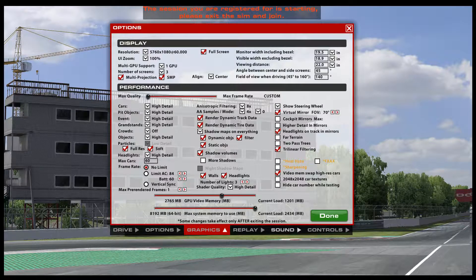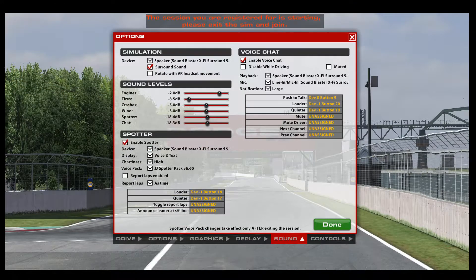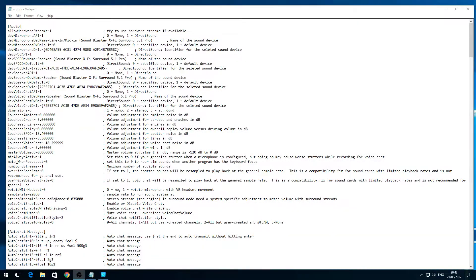So those are my little tips. I hope those have helped you. The first one is with sound — make sure you've got surround sound enabled. You might not like it, but for me I appreciate it because I can actually adjust the balance and hear my opponent cars when they're close to me. And don't forget to change the app.ini setting: 'stereo stream in surround balance = 0.035000' is a good starting point. If you find something better or have another workaround, please let me know in the comments below. Hope that helps and thanks for watching!